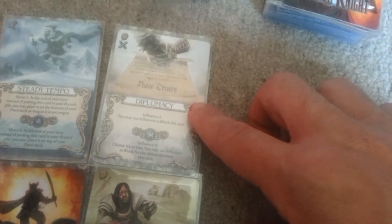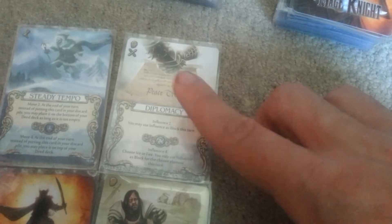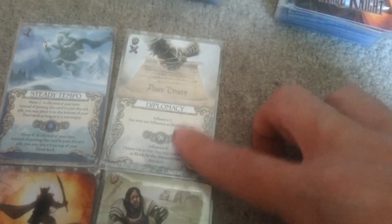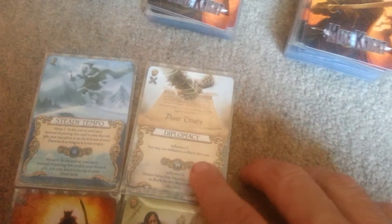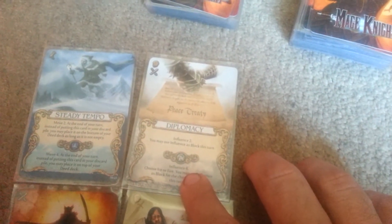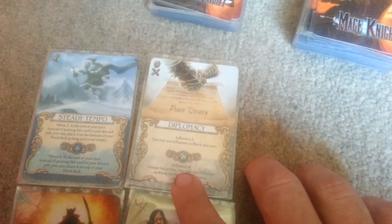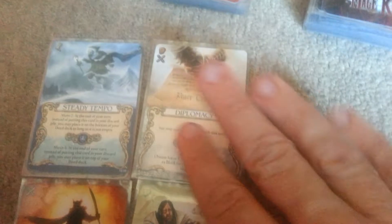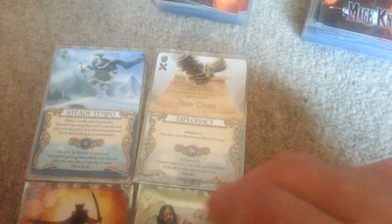Then you have Diplomacy, which is an influence card. You get influence 2 or influence 4. With Diplomacy, you can use all your influence points as block this turn. With the stronger effect, you can choose ice or fire, and not only get influence 4, but all your influence counts as either ice block or fire block, depending on which you choose. When we get into combat, you'll see why you might want an ice block or a fire block.